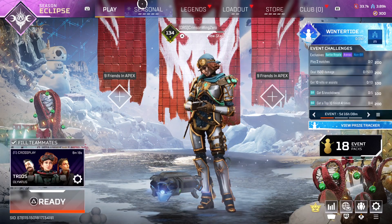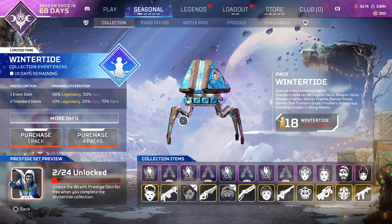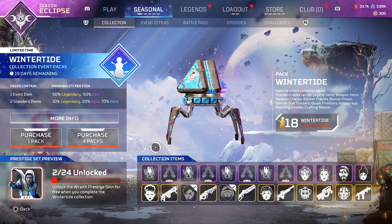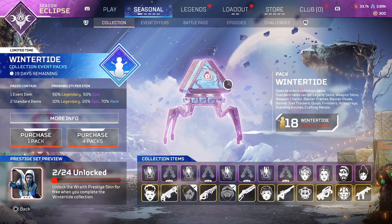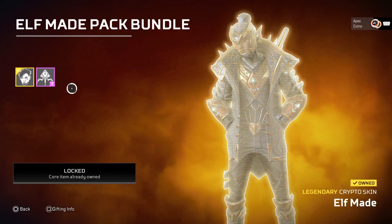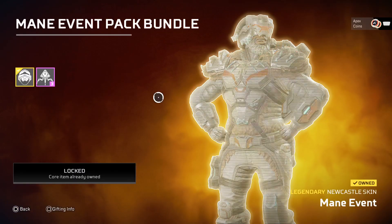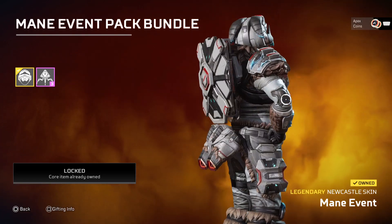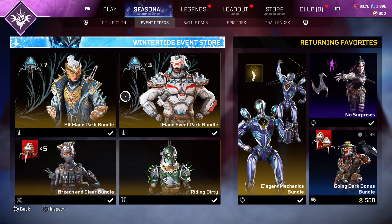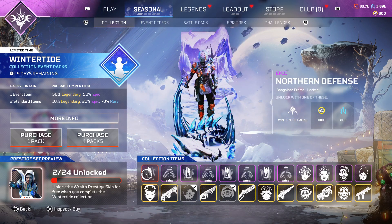Let's go to the event. The Wintertide collection event is kind of expensive, but whatever. I have some crafting materials — almost 4,000 — so I can craft four of these things. What I've bought so far is the Elf Mate pack because Crypto looks like an elf, very nice. And then the new Castle legendary main skin, which looks kind of dope — like an ice goat. Let's purchase four of these collection items and then start opening the packs.